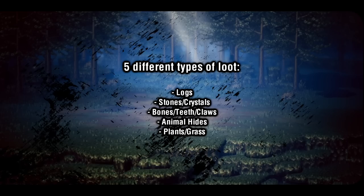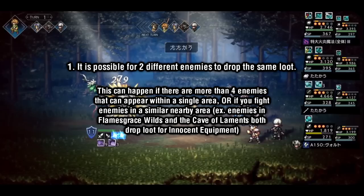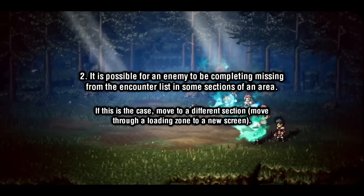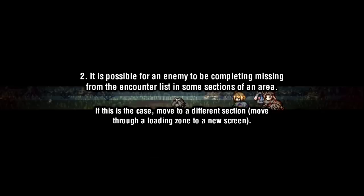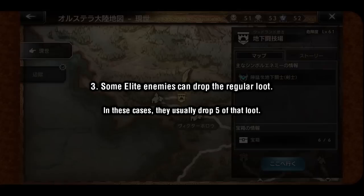A few important things to note about enemies and loot. One: it is possible for two different types of enemies to drop the same type of loot in a single area. Some areas will have more than four different types of enemies, in which case their drops can overlap. Two: it is also possible for one section of an area to have an enemy completely missing from the encounter table, making it impossible to get a specific type of loot from that section — in which case, move to a different section of the map. Three: some elite enemies can drop loot as well, and they will usually drop five at once, which can greatly speed up the process.